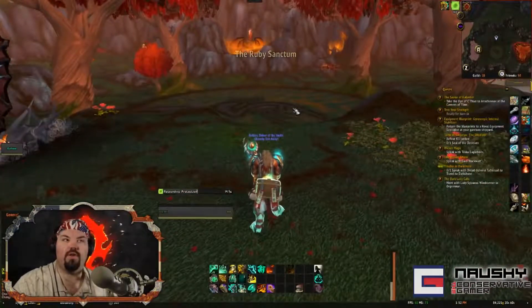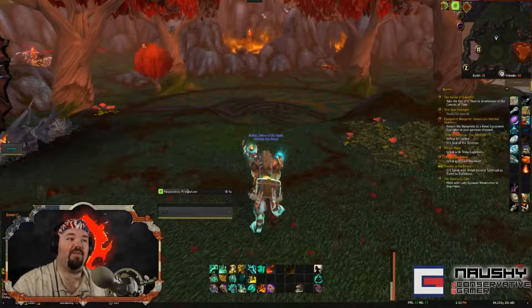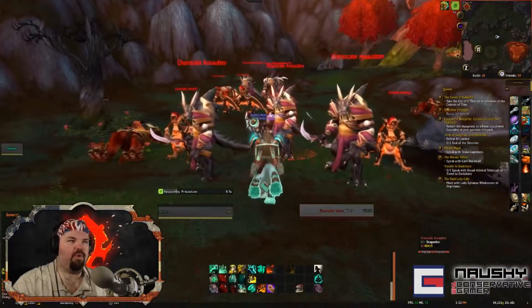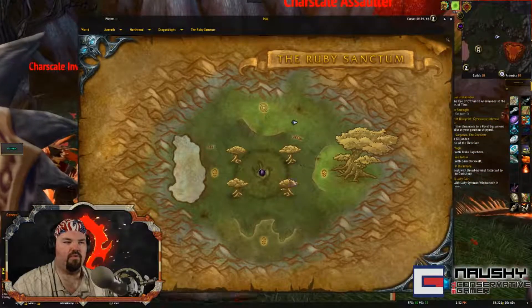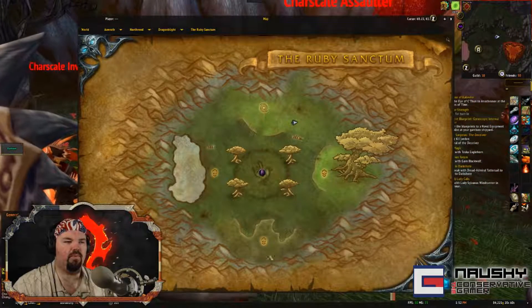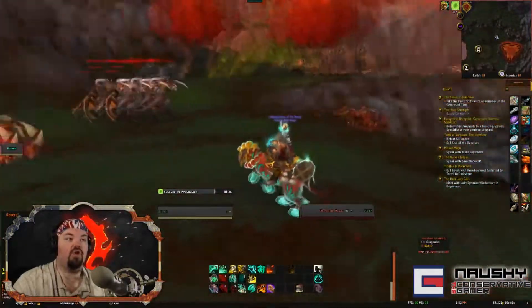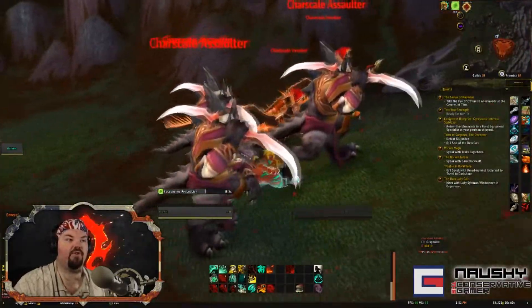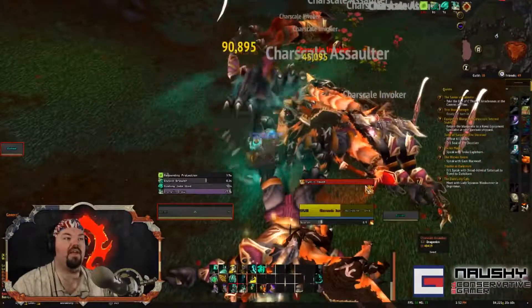You know you're in the correct instance — other than the fact that it says Ruby Sanctum at the top — if everything is green and kind of on fire. Go through here and just pull these packs; the packs are in sub-corners and they path through here. There are three bosses plus a fourth that will spawn — do not pull any of the bosses so you can keep resetting. Just kill all the mobs and then skin away.